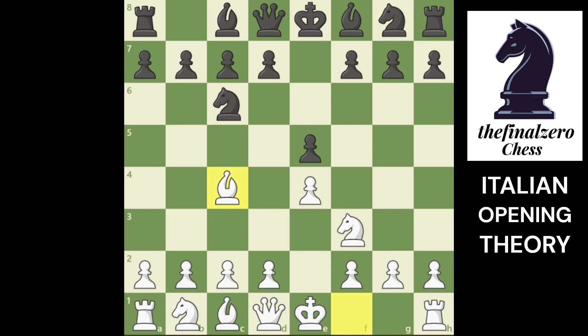He has two best moves: either he plays knight f6 attacking the pawn, or he plays his bishop right away to c5. Let's see first knight f6 attacking the pawn - you can defend it with the knight to c3, or you play d3 and open for this bishop and try to pin his knight.